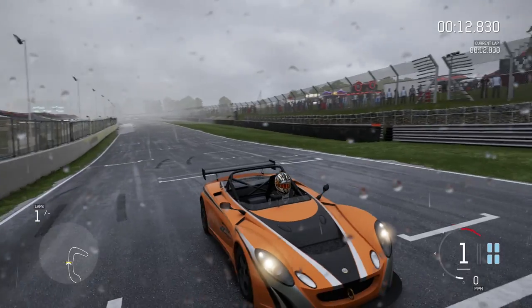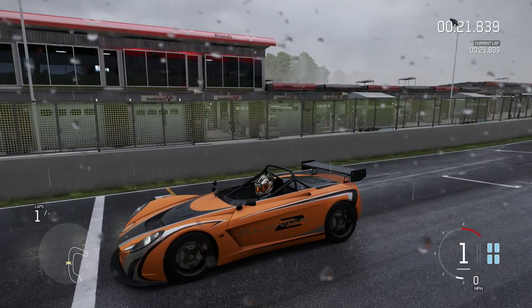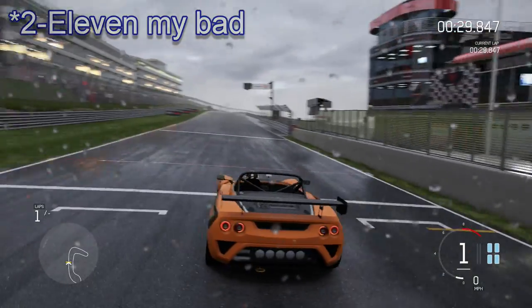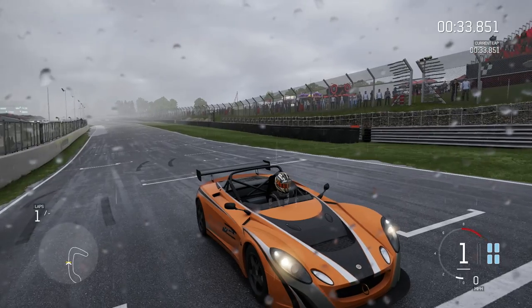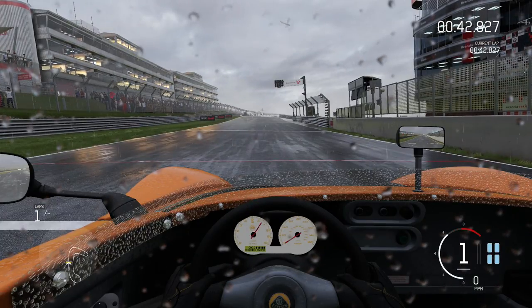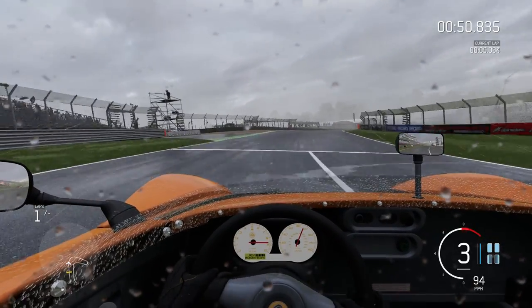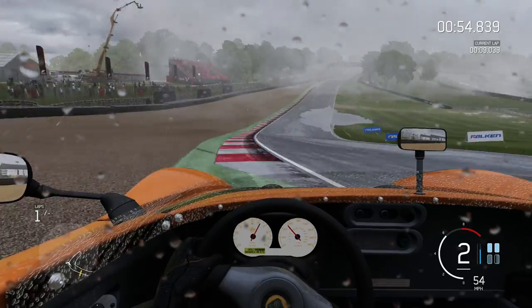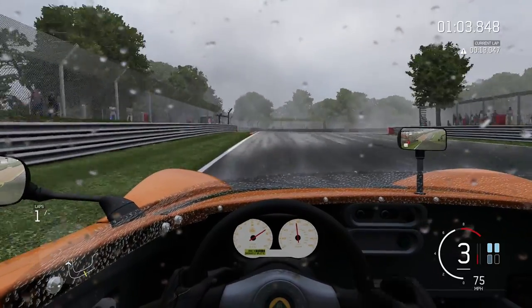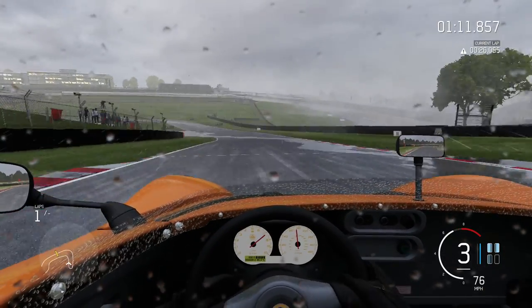Before we get behind the wheel of the crazy Rally Fighter, we must first give it a target time to try and beat. I've gone in a slightly different direction - I'm in a currently rather soggy Lotus 211. This is an A-class car, and the 211 is a very good handling car, however it has about a quarter of the power we get from the Rally Fighter. We're going to do six laps around the Brands Hatch Indy circuit. I haven't driven the 211 yet in this game.